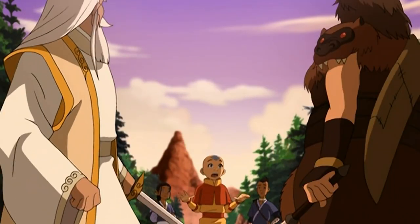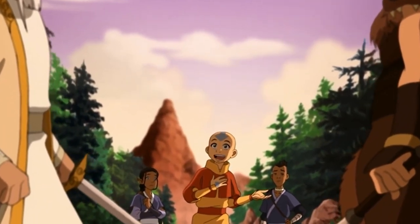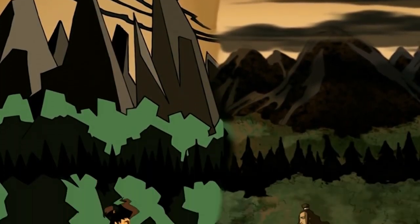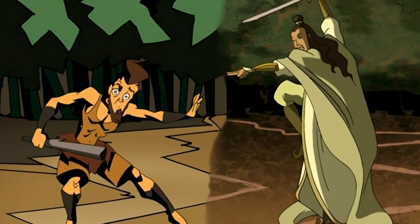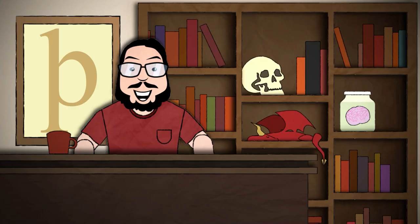Meanwhile, Aang must attempt to broker negotiations between the two tribes. Each of these scenes shows conflict between the two sides and pushes the plot forward as they move through the canyon. This also displays Aang's growth into his role as the Avatar — he has to be a peacemaker, not just a fighter.